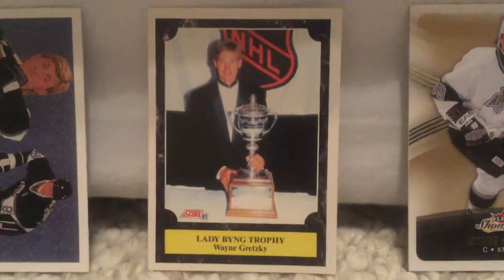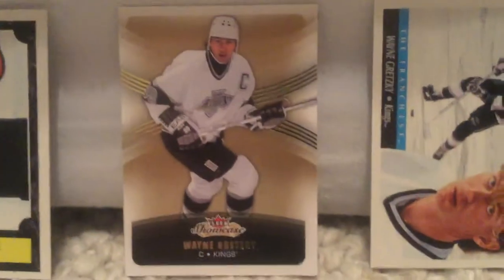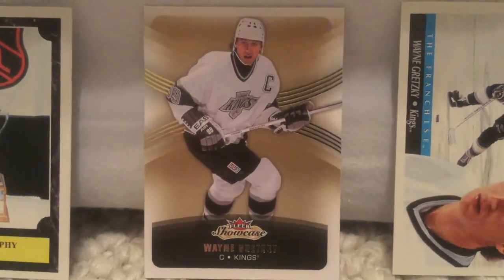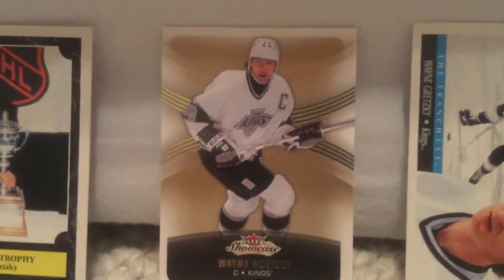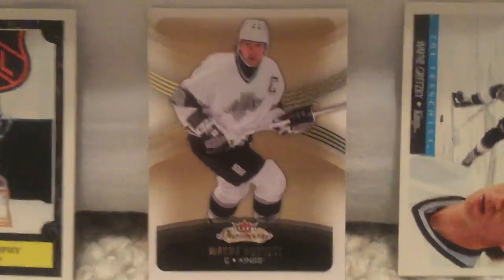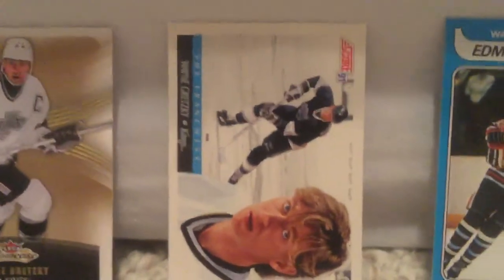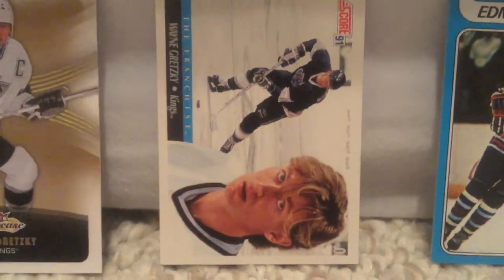And our next one is a very special one. It is Fleer's Showcase Wayne Gretzky card. It's pretty nice — it's like gold and stuff. He was playing for the Kings. And our next one is the Franchise — he was with the Kings.